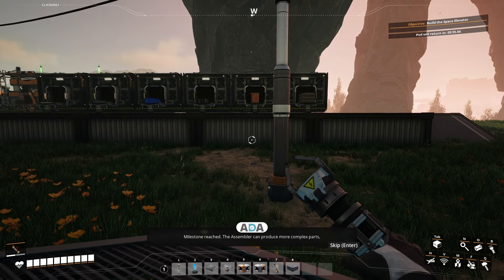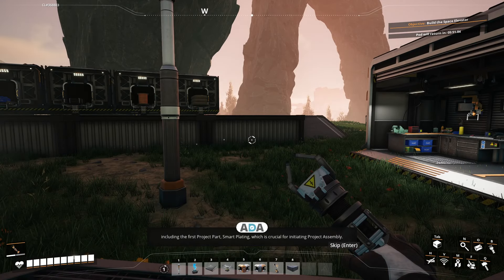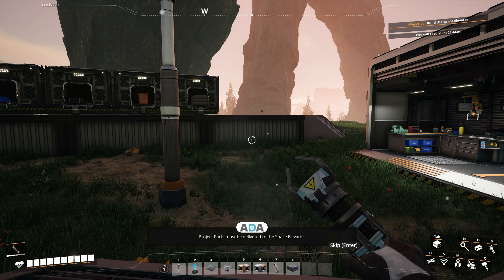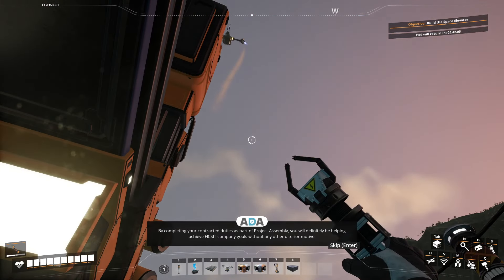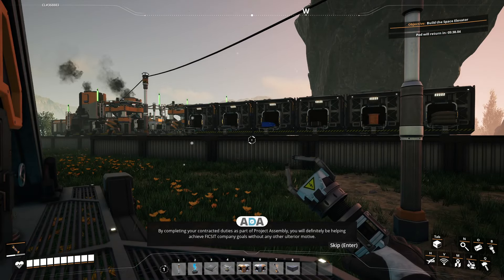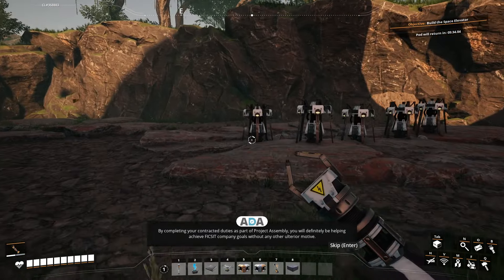Milestone reached! The assembler can produce more complex parts, including the first project part - smart plating - which is crucial for initiating project assembly. Project parts must be delivered to the space elevator. By completing your contracted duties as part of project assembly, you will definitely be helping achieve Fix-It company goals without any other ulterior motive.